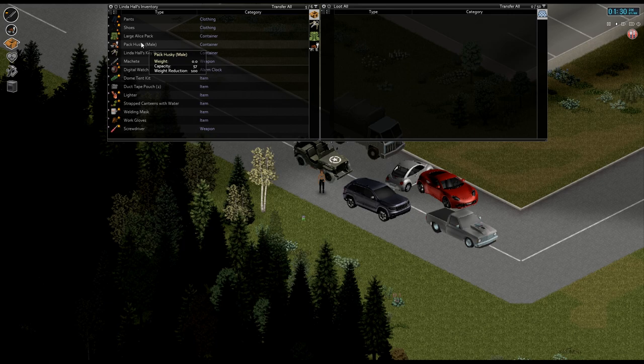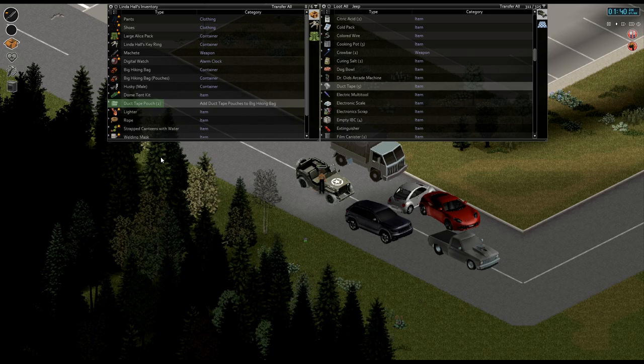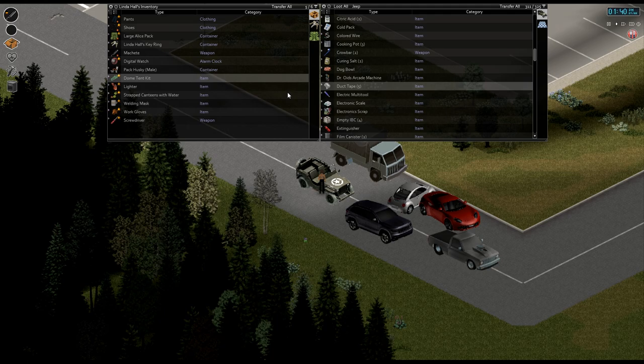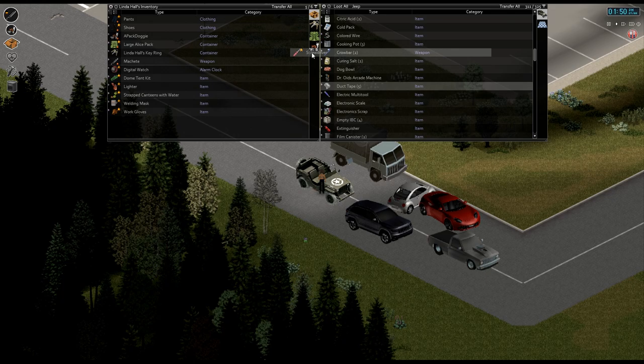Then we're going to take the bags off of the dogs. We've got to make sure there's nothing in there. Remove the dog. Okay, and add duct tape pouches to hiking bag. I need two additional ones. Let's make some more. Add the second one. And now the dog can carry - should be like 65. That's perfectly fine. Let's rename him to 'A Pack Doggy' - with an 'A' there so he's always at the top of the inventory list, just in case I have to put him down. You know what I mean?